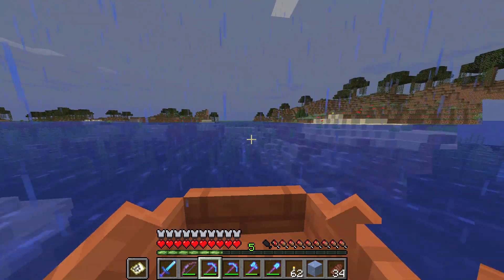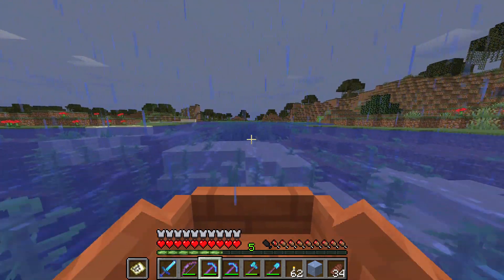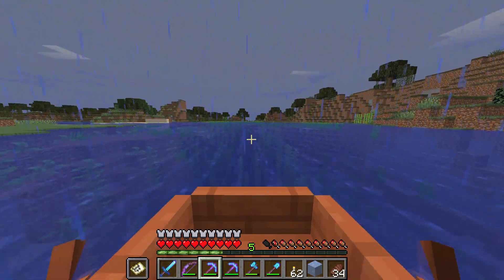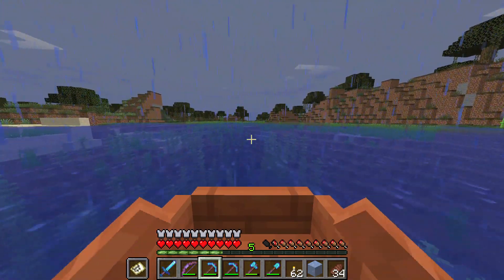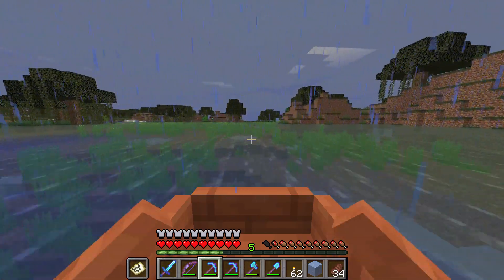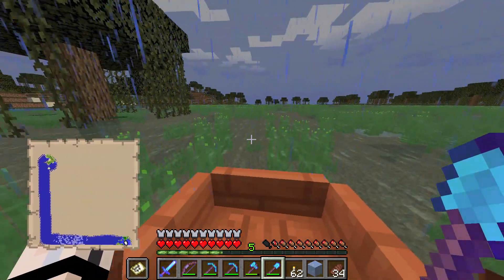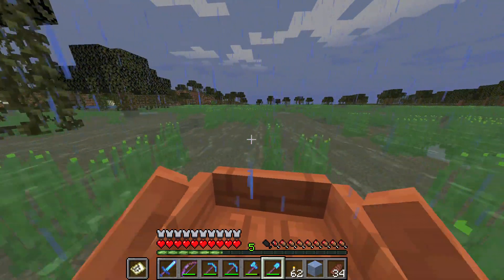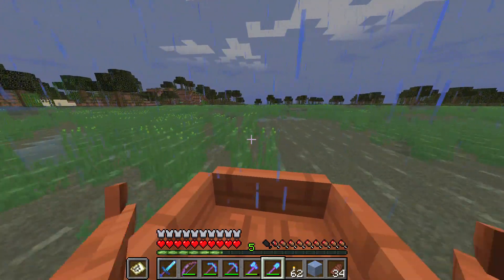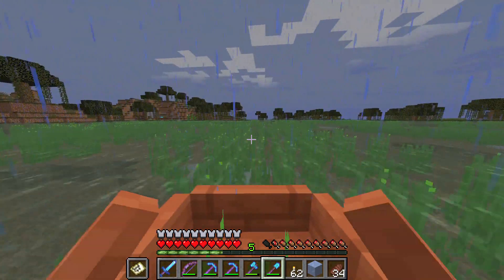Oh my gosh, is it just swamp? Lots of flowers too though. Is it a swamp? My favorite flower — this biome is huge. I wonder if there's a witch hut anywhere, but we're getting to the edge of our map so we're going to start going north.